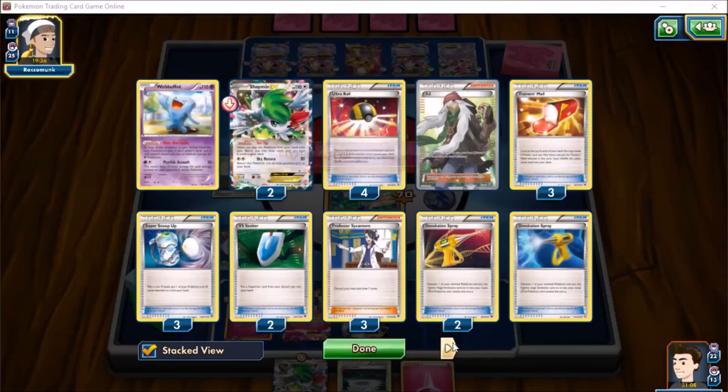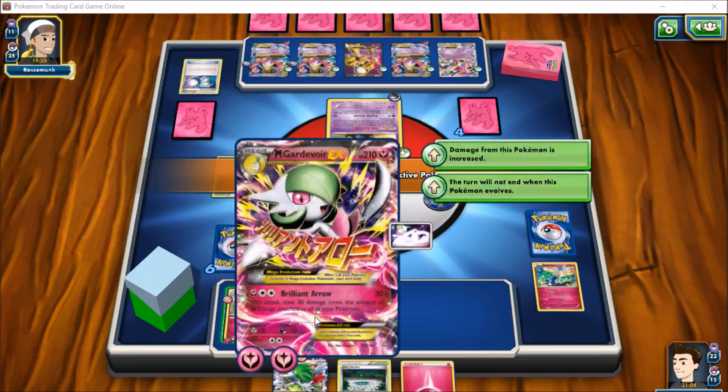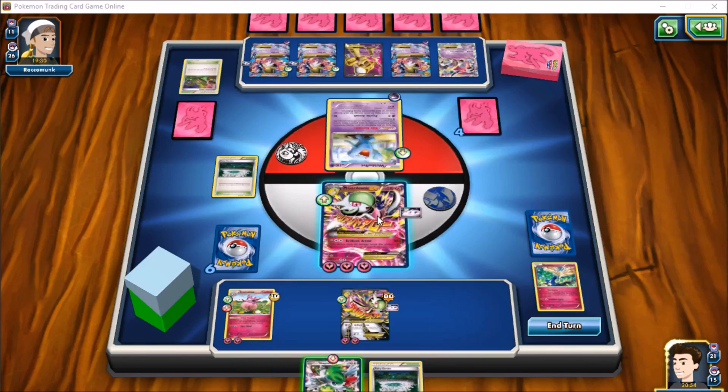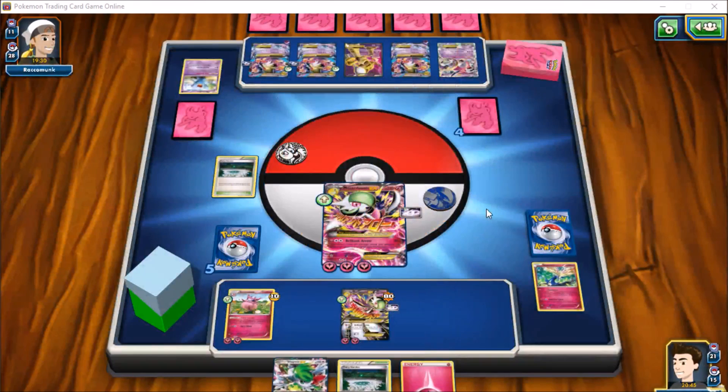He plays a Dimension Valley down — he's played three sprays and three scoops. He goes with a Psychic Assault and attacks with Wobbuffet, maintaining the ability lock. Savvy play — I gotta give him credit for that. But we take that stadium right out of play and have the fourth one in hand. Brilliant Arrow does more than enough damage to knock it out and we get a prize card — another energy. Even if he bounces our stadium or Lysanders the other Gardevoir, we can still hit at least 180.